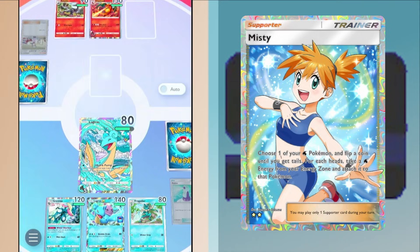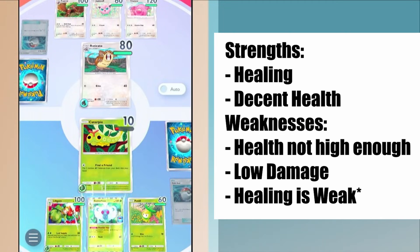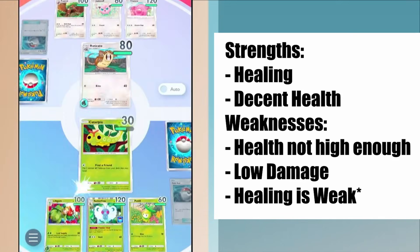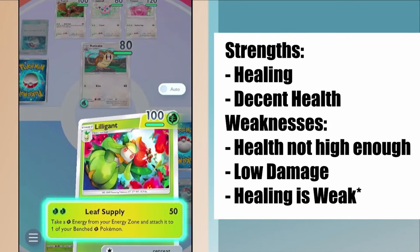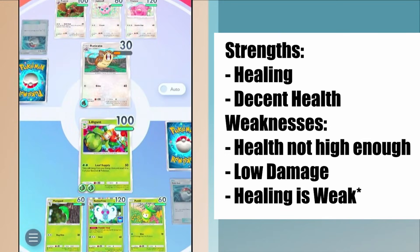The 'ultimate power but we need a million energy' is kind of the Water theme. Grass has a very easy and obvious theme — Grass is focused on healing. You've probably noticed that Petilil, Venusaur, Tangela, Erika — there are so many Grass-centric cards that involve healing, more so than any other type. Unfortunately, this is one of the reasons Grass is a very weak type, because healing is actually a weak theme.